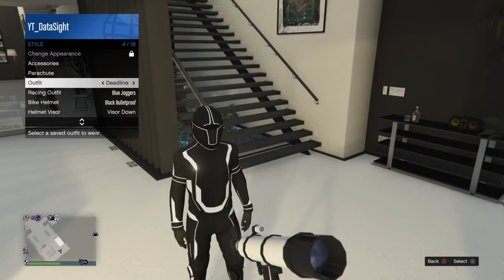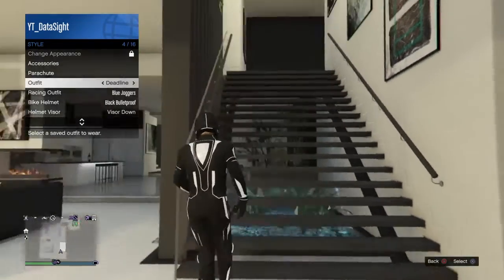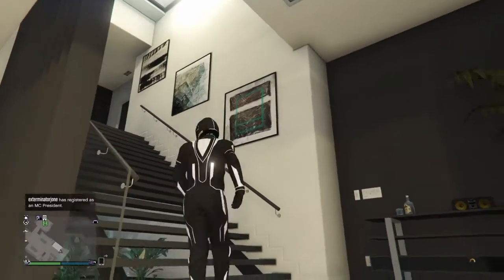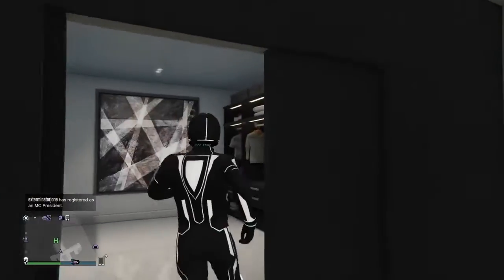Once that's happened, go to your interaction menu, go to style, and click on the outfit you recently saved. Then back out of your interaction menu and you should see that you've got the bodysuit on your face.